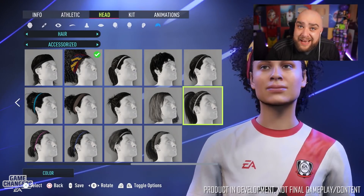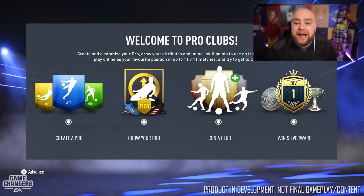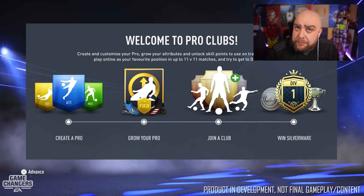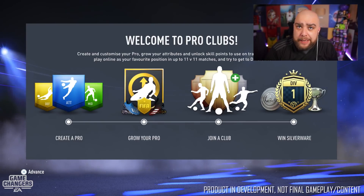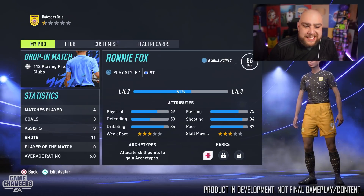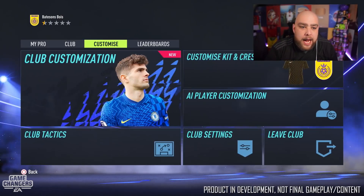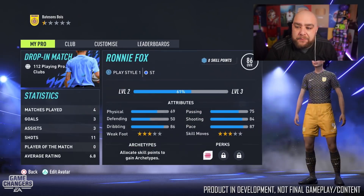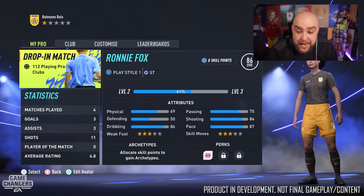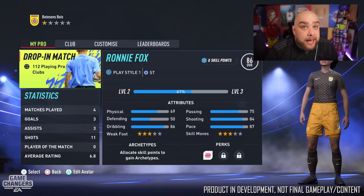Once you've created your avatar, you're welcomed to the Pro Clubs Creator Pro hub. From here you can join a club and win silverware. At the main hub you can see 'My Pro,' 'Club,' 'Customize,' and 'Leaderboards.' You may also notice brand new options down the bottom — Archetypes and Perks — which we'll be going into shortly.